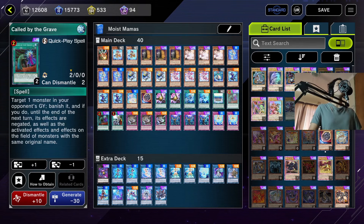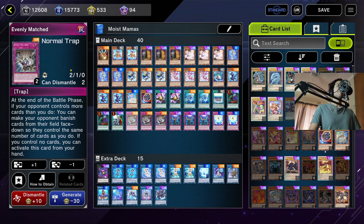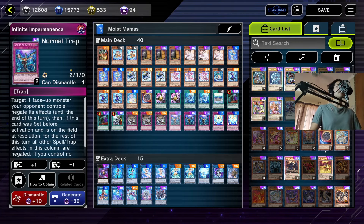Back to the non-engine: playing two Forbidden Droplet to get rid of hand traps. Playing three Evenly Matched — I feel it has more merit than Nibiru as a going-second tool against Snake-Eye to simplify their board, and we're also still seeing a lot of Labyrinth players in Master Rank where it helps simplify things. Playing three Imperm — the standard hand trap negate. You can cut it for Valor if you want, but I like it over Valor because you can play it as your sixth card and it still has use, whereas Valor has to be in your opening five.